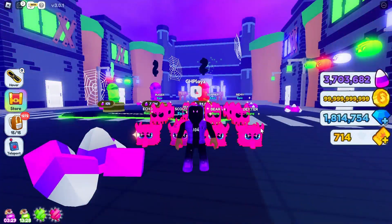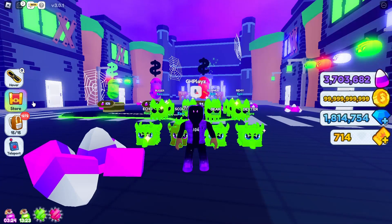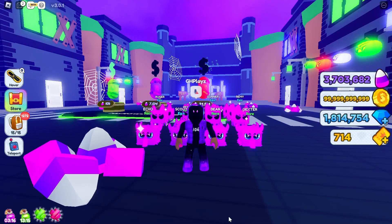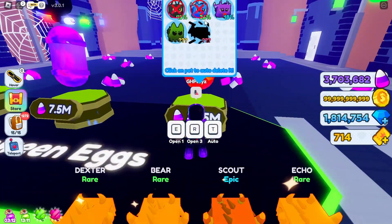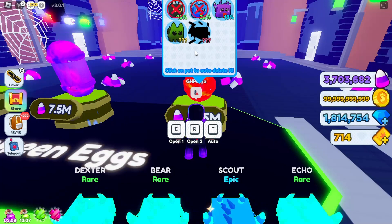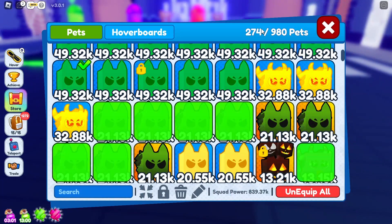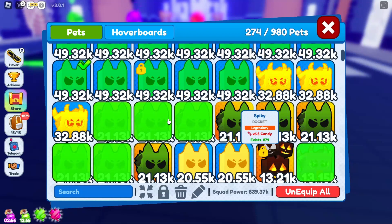Alright guys, we are back! We have actually spent all of our 40 billion - only 3 million left. We hatched about 1,272 eggs. I don't have that full inventory because I can only carry like 900 or so. Let's actually quickly check if we got any mythicals. Unfortunately not. I know I got some legendaries because it did come up on the chat, but no mythicals - which is honestly a shame. Let's go check out what we got. We have 274 pets!